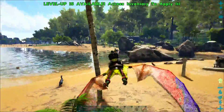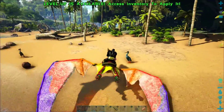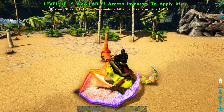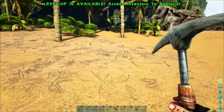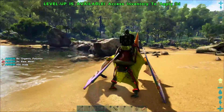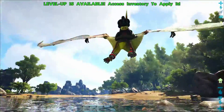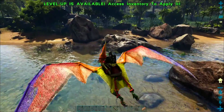A beaver dam will not respawn unless you loot everything out of it and then break it. If you don't do that, the beaver dam will just sit there forever and have nothing good in its inventory — it'll just sit there and not respawn. So that's why I like to make sure that beaver dams are totally broken, and then when I come back next time there may be new beaver dams with tons more silica pearls and cementing paste to loot.